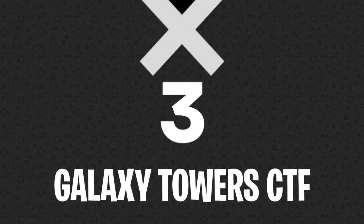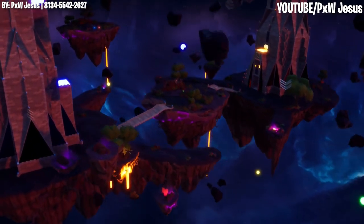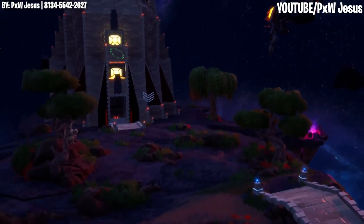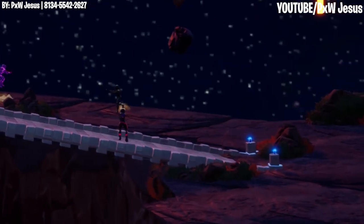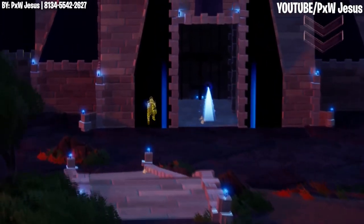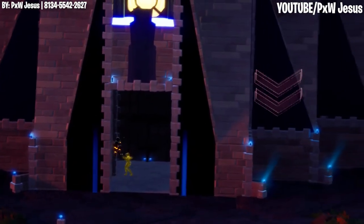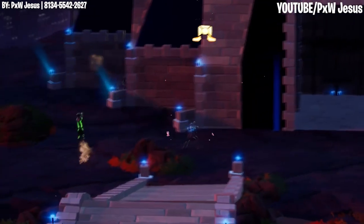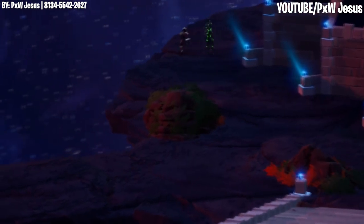Number 3: Galaxy Towers CTF. Galaxy Towers CTF is yet another capture the flag map, but creator PXW Jesus really set a high bar with the level design here. With massive, ancient-looking towers sitting on floating plots of land, this map looks like it's something out of a big-budget sci-fi movie. Considering that the entire map floats in the air, gameplay can get pretty intense as you try to take down your opponents, retrieve the flag, and do all of it while avoiding falling off the map. We have to give the creator some serious props, and wouldn't be surprised if a map like this turns up in some crazy fantasy game in the future.